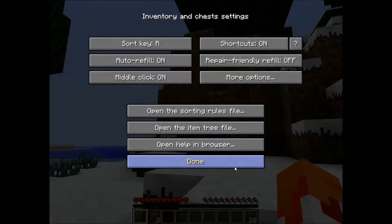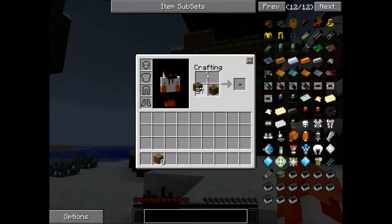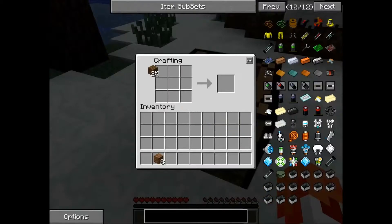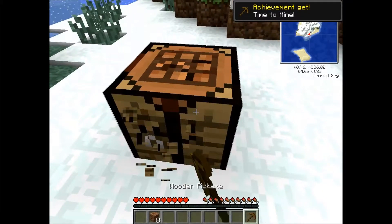I'm gonna make my tools. What's this? What's this? Sort key R. Auto refill. I'm so new to this, I don't even understand what's going on. It's hard to explain what I'm trying to say right now.